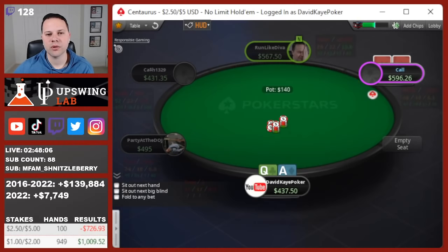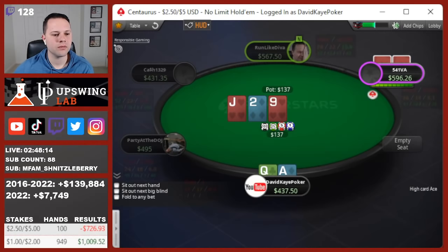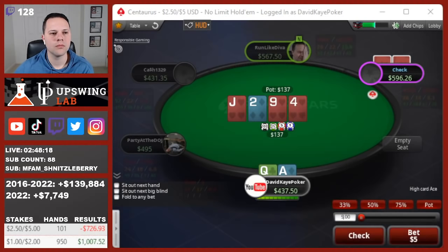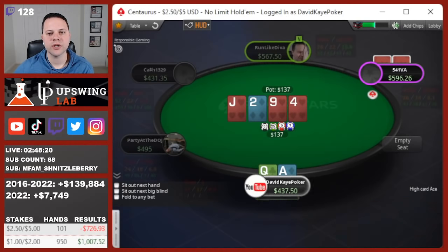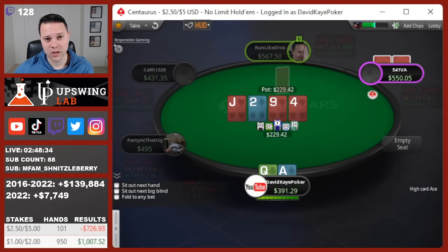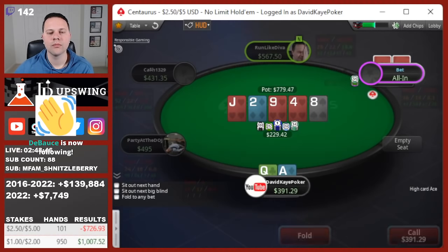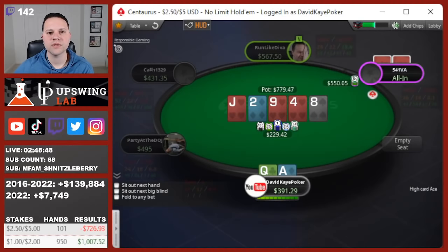Hijack limps, button raises, we're going to 3-bet from the small blind with ace-queen. Get called pretty quick. Jack-9-deuce flop. Check, we'll check. Four of hearts on the turn — check again, don't have a heart here. Facing a really small bet, I'm going to peel with ace-queen high, no hearts. Not sure if this is good but I think I can call one. Check river. And overbet jam — fold ace-high.